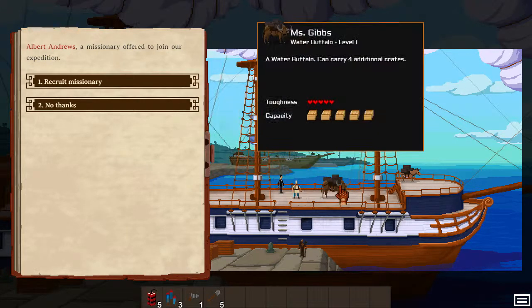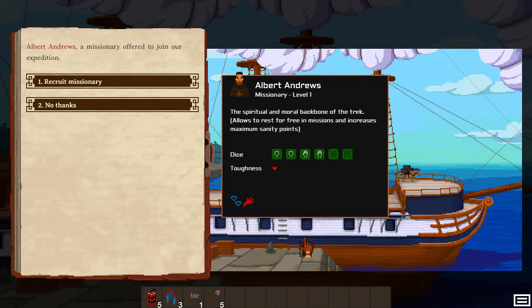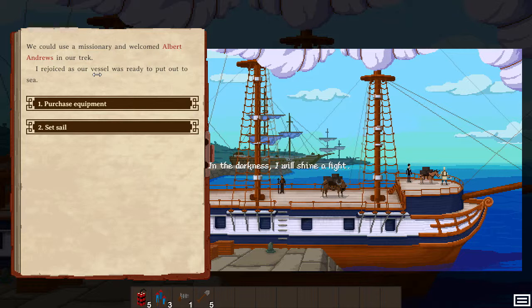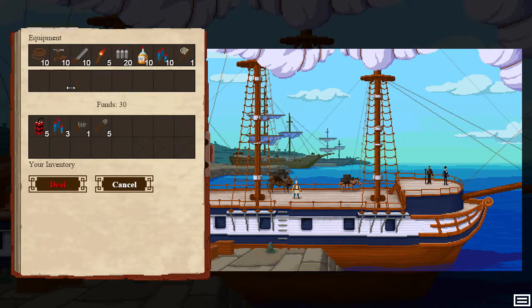There's our guy. We got a water buffalo, Mr. Gibbs, Mrs. Jagger. Albert Andrews, a missionary, offers to join the expedition — yes, we'll accept whoever we can get. Welcome aboard. The vessel is ready to put out to sea.